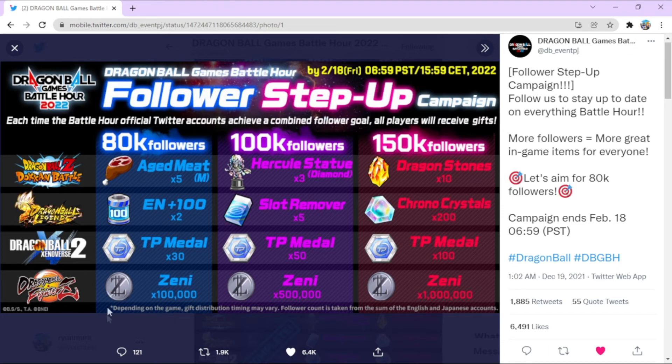So this is all we're going to be getting for the games in this follower step-up campaign. To be completely honest, it's a little disappointing, especially for Xenoverse — 180 TP, you can't even buy a good ultimate with that. UI's Godly Display, Final Explosion costs 300, Ember's Death Beam does too. I wish that when it came to TP they were a bit more generous. I understand they sell TP, and that's probably contributing to why they're not giving as much.